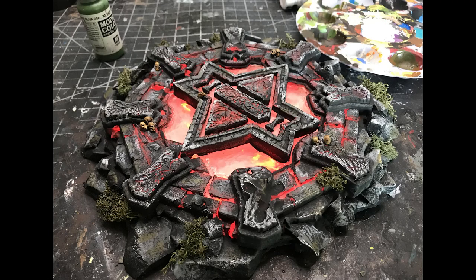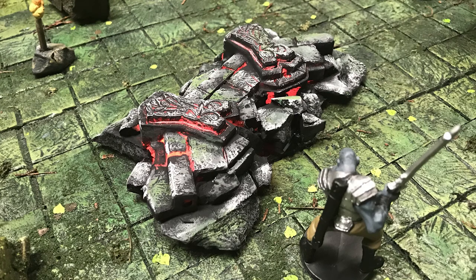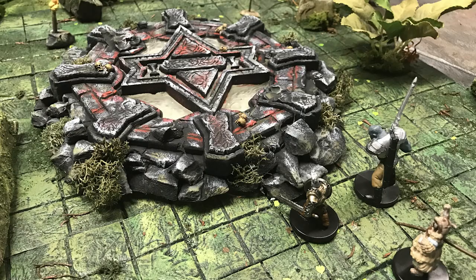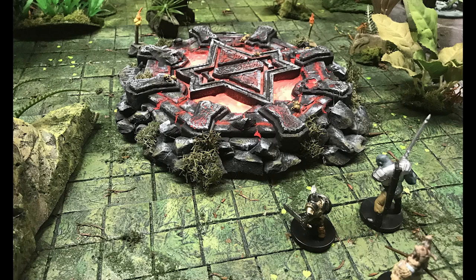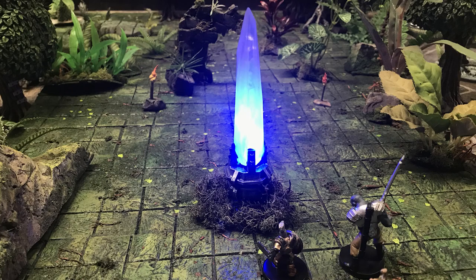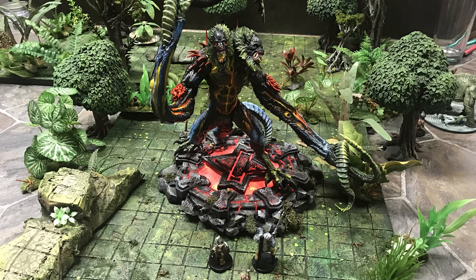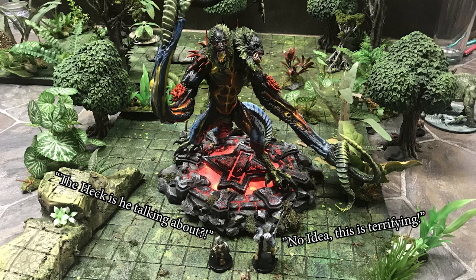And with that you have a beautiful piece of glowing terrain. You can do this with just about any piece of terrain or scatter — it doesn't have to be a base. This technique can be applied to multiple different models. It's a great way to wow your players: something that starts inactive and then they activate a trap or a rune and it starts glowing. It's a really fun thing to integrate into your game and people really like having interactive glowing things on the table.